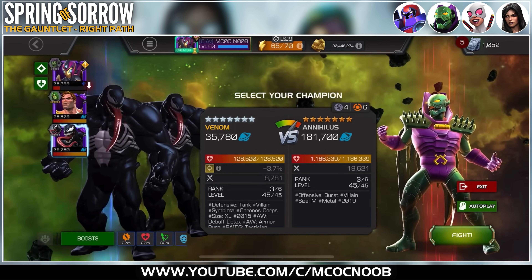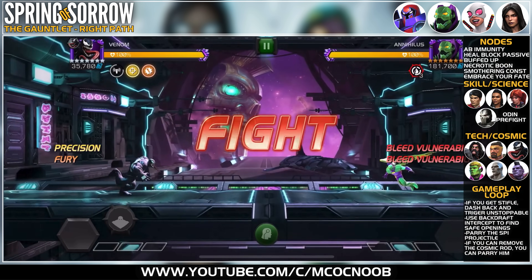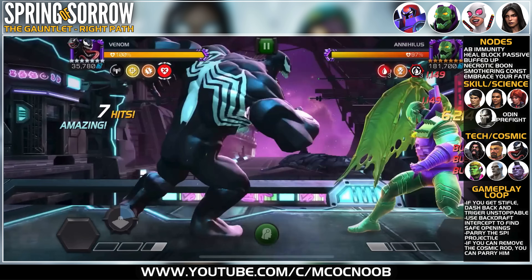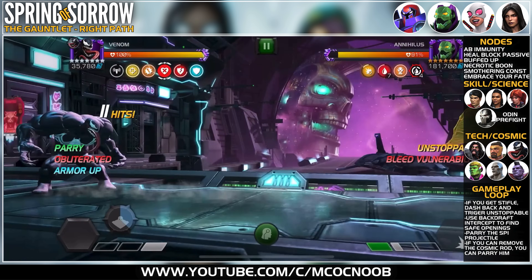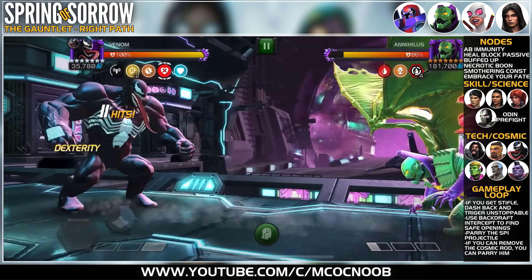Moving on to the next fight: Annihilus. When this fight came out it was pretty annoying because there wasn't a wide array of usable champions. I'm playing to my strengths — this is my second rank three, Venom. Venom works really well here because I can use my SP1 to remove his Rod of Atos.